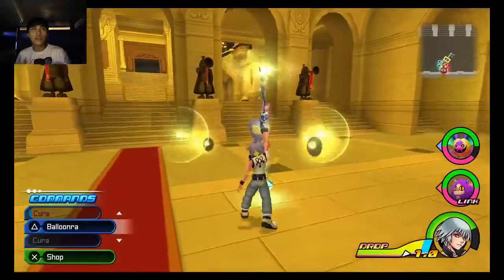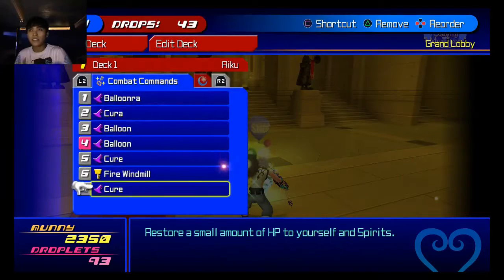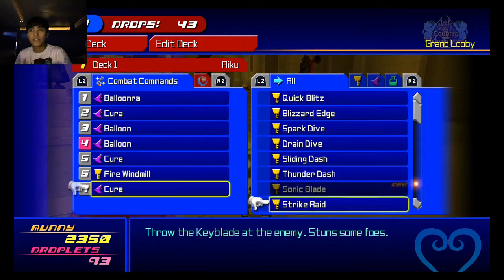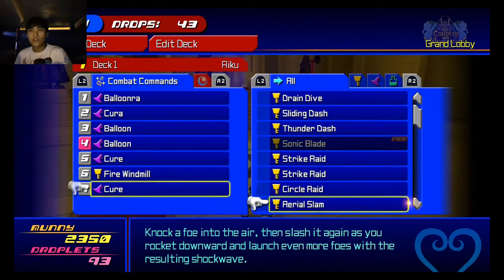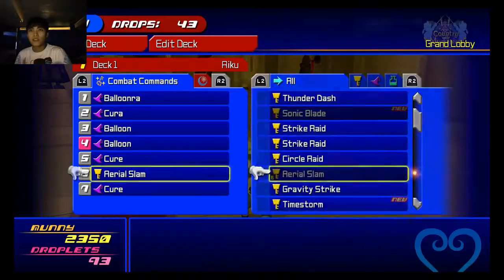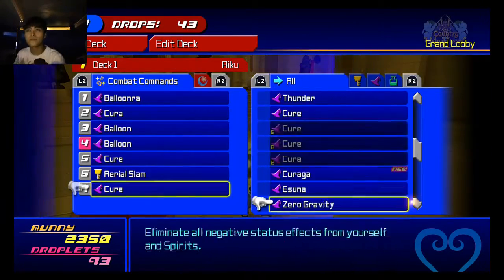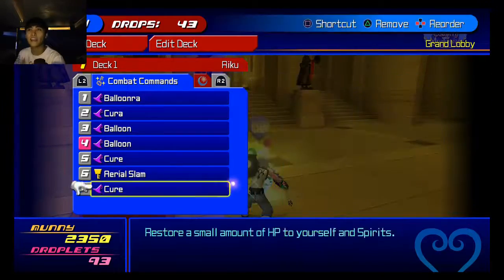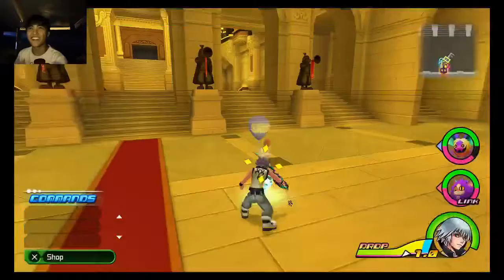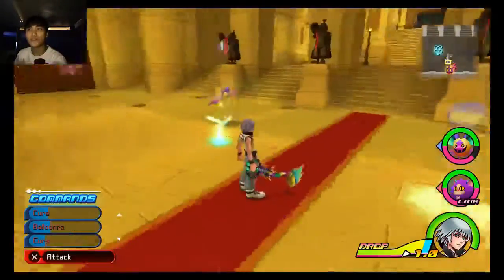You know what? While we're doing this, let's go ahead and update Riku's command deck a little bit. So what do we got? Let's do Aerial Slam, because that one's pretty good. Time Storm, I can imagine being really useful. Ooh, we have Kuraga now. Kuraga - whatever people want to call it, I call it Kuraga. I think we should be good.